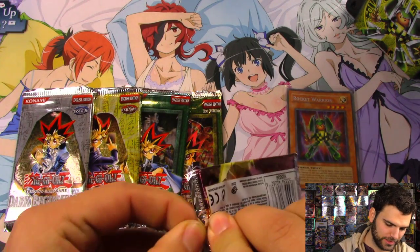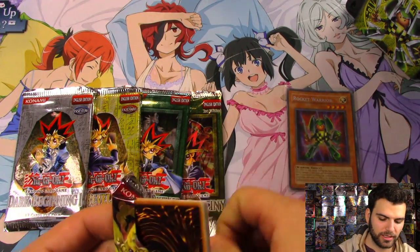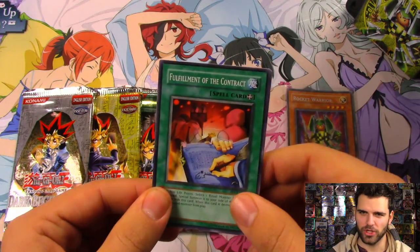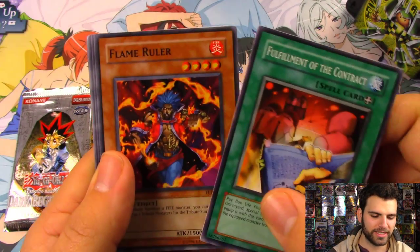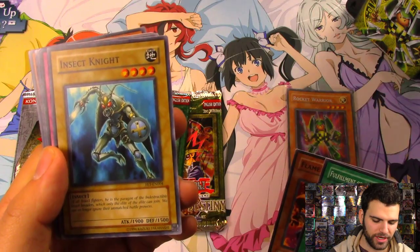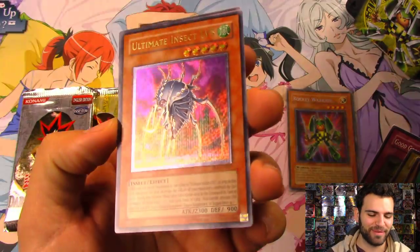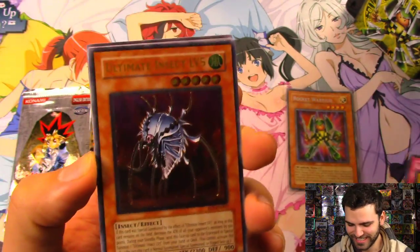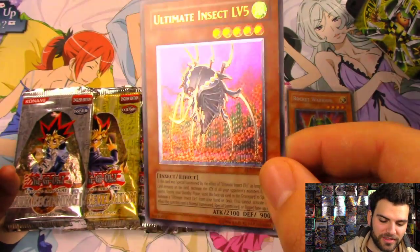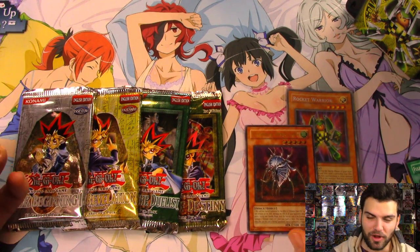Trying to remember all these goddesses' names — Hestia, Loki... Can we get a foil out of these five packs? Believe in the heart of the cards! We have: Fulfillment of Contract, Flame Ruler, Insect Knight — he's the paragon of indestructible insect invaders — a Good Goblin Housekeeping, and Ultimate Insect Level 5! Getting an Ultimate Rare — that's always fun. Level 5 is normally rare so that's pretty sweet. Starting strong with Flaming Eternity.